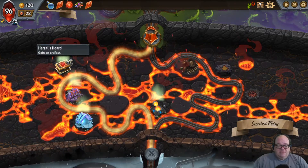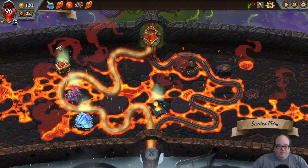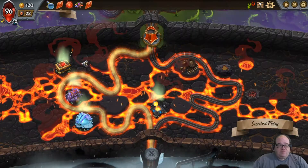The only combo we can't do is Thorn Hollow ahead of Awoken Hollow, because that would take six space and we don't have any space expansion. So I'm thinking to head for Artifacts and Spell Upgrades. We've got this guy that can help us heal up, and I think that's probably okay.